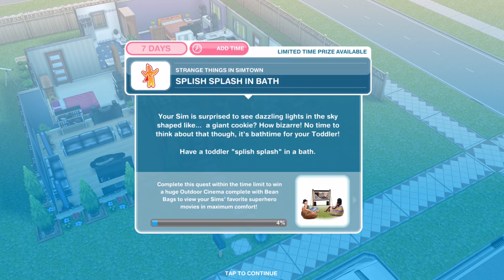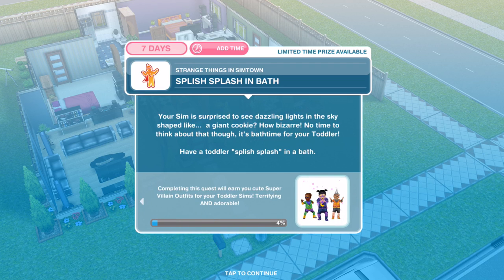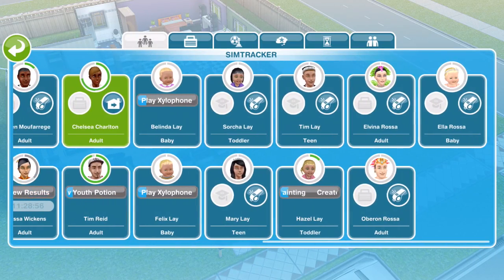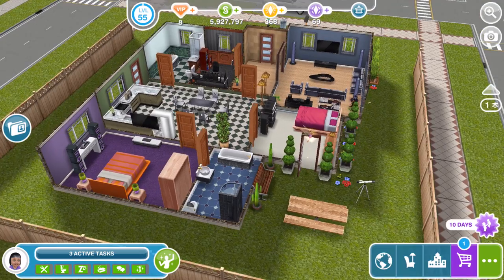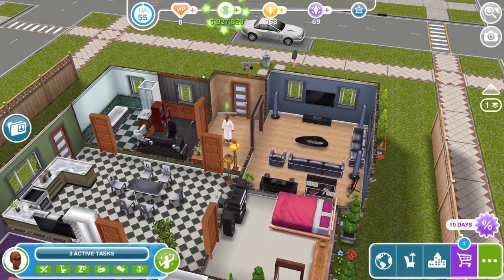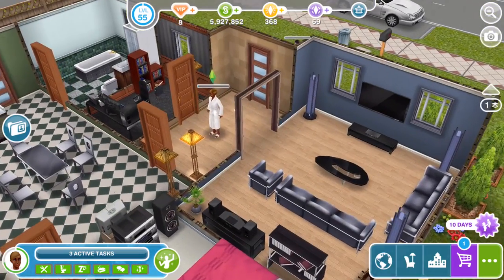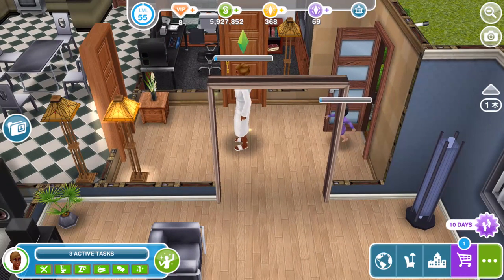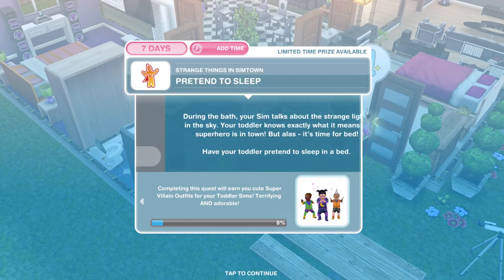Now, splish splash in a bath. You are so surprised to see dazzling lights in the sky shaped like a giant cookie — how bizarre. It's bath time for your toddler. Have a toddler splish splash in a bath. You need a toddler for this quest. Click on a bath and splish splash for 4 minutes — you have to have an adult present as the toddler won't go by themselves.